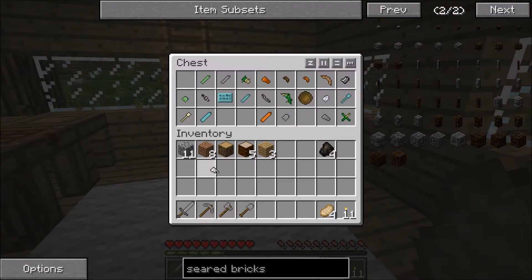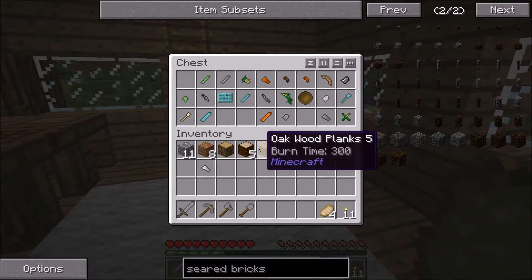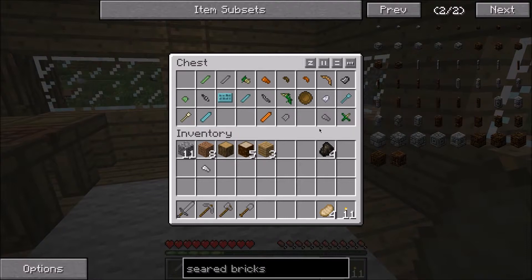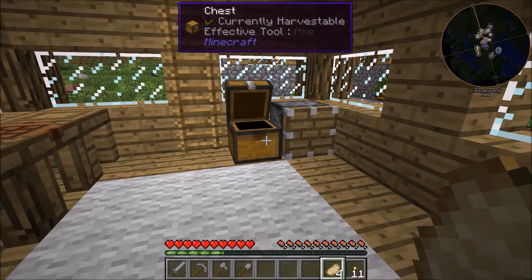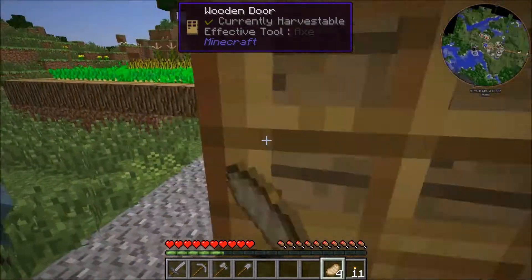Iron — that's pretty good, right? Iron's gotta be pretty good. Paper is probably not so great. I want to get some seared bricks here. Seared bricks, you need gravel, sand, and clay to make.